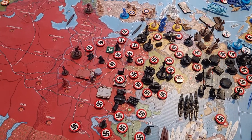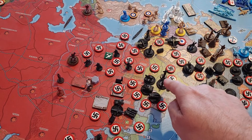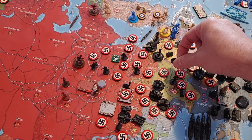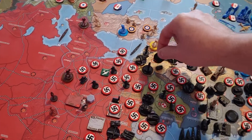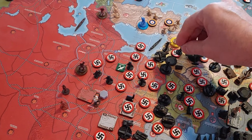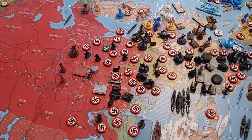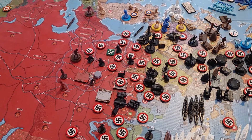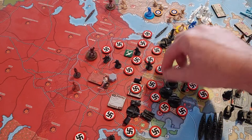The other two air transports from Smolensk go through Southern Belorussia and Warsaw, pick up two paratroopers, and continue to Romania. All five air transports and five paratroopers are now in Romania with more than enough movement. The three tank destroyers and two cavalry from Lebelski also move through East Poland down to Romania.